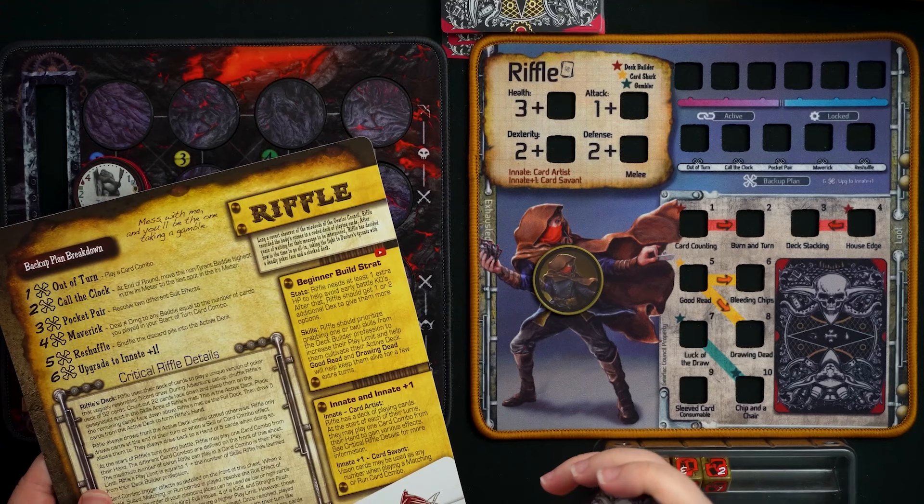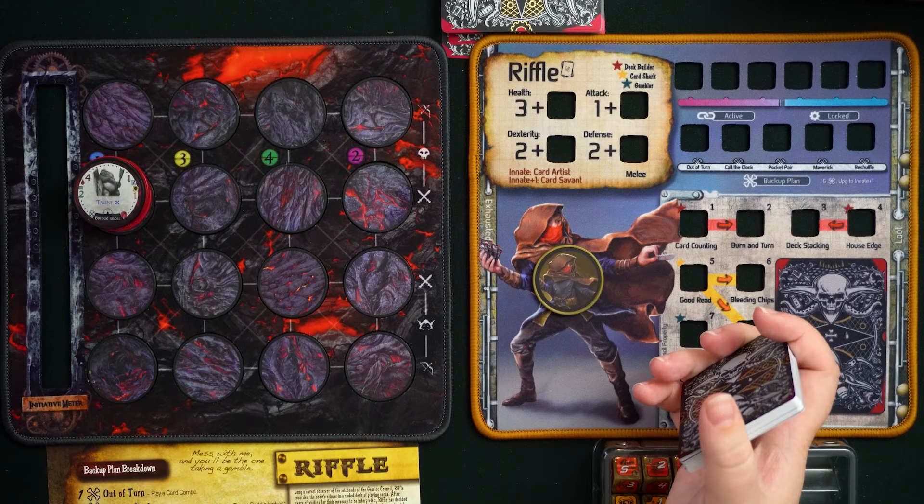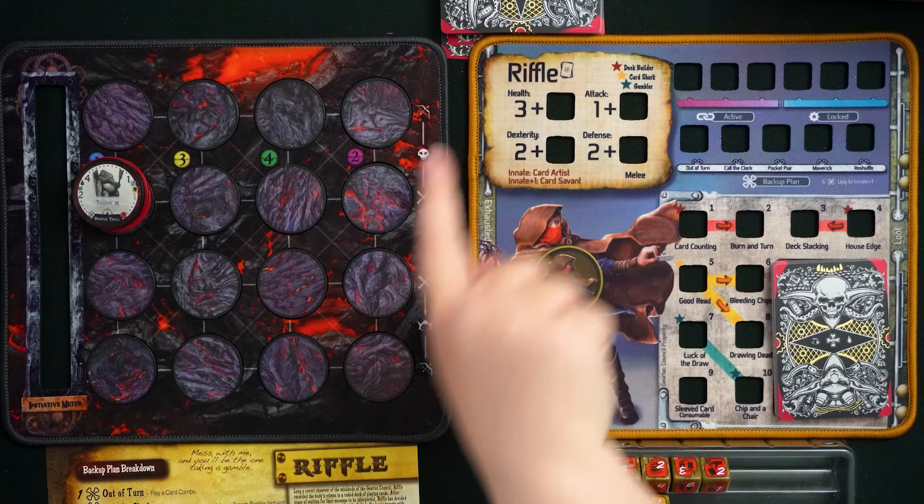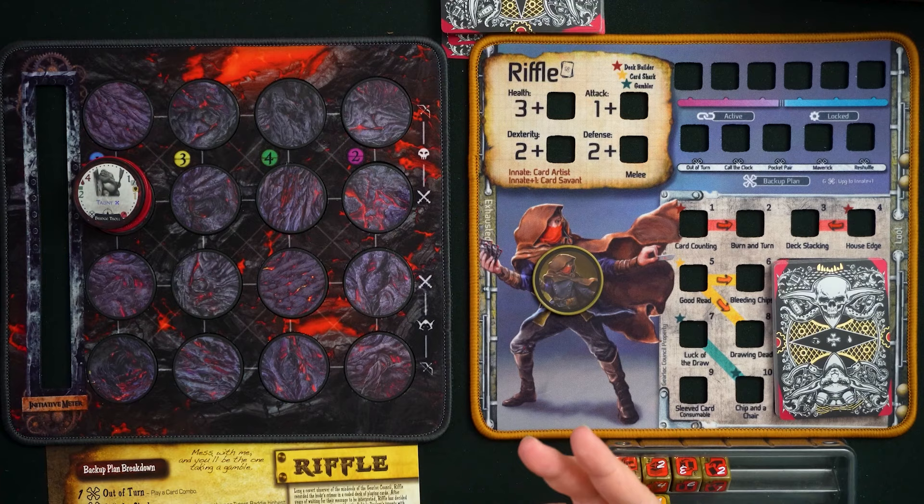Over some critical Riffle details: when putting Riffle together, Riffle is going to split their deck into two parts. You count out 22 cards to form the active deck, and then the remainder of the deck goes just above the Gear Lock mat — that's going to be the full deck.